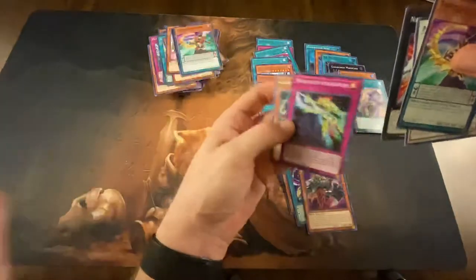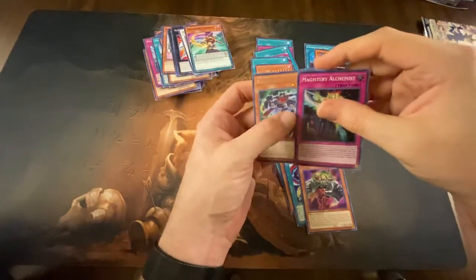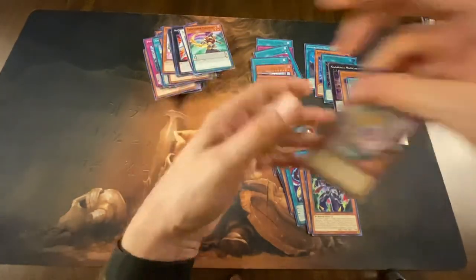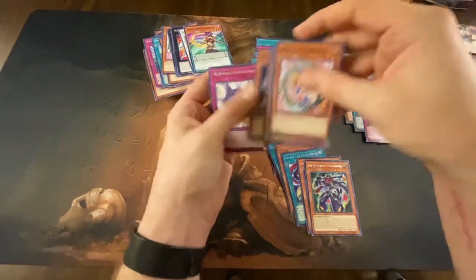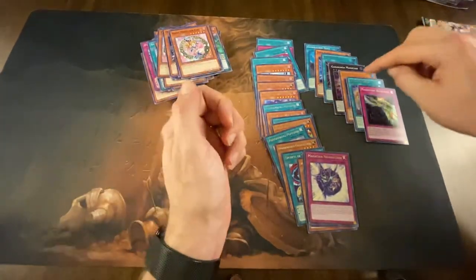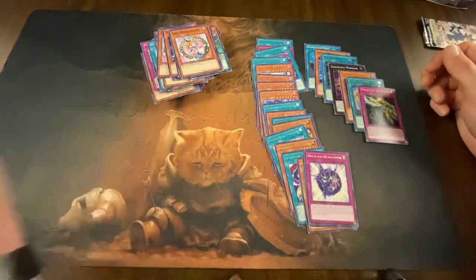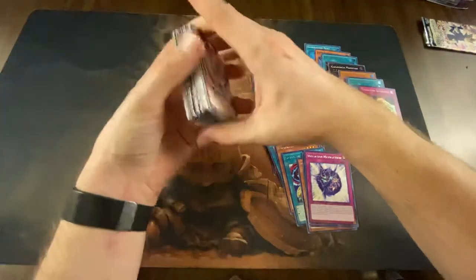Awesome, we did great! I think that Elemental Hero Liquid Soldier paid for everything we just got. All right, let's see what Monkey got for her set of cards — she got a Magician Navigation. Good job, Ava! We got a really good card. We got the Elemental Hero Liquid Soldier — that's one of the best cards in the set. High five!